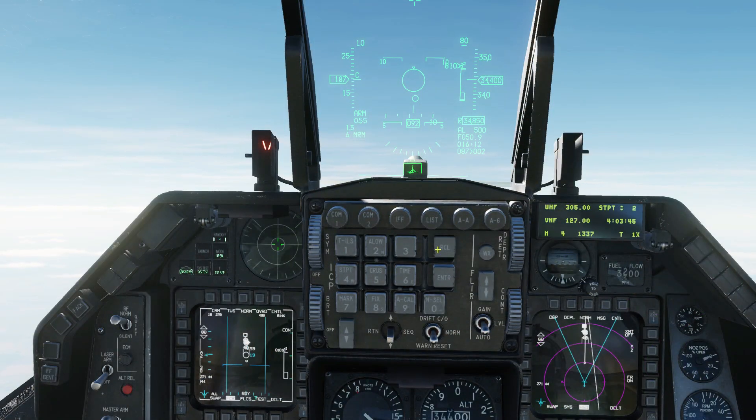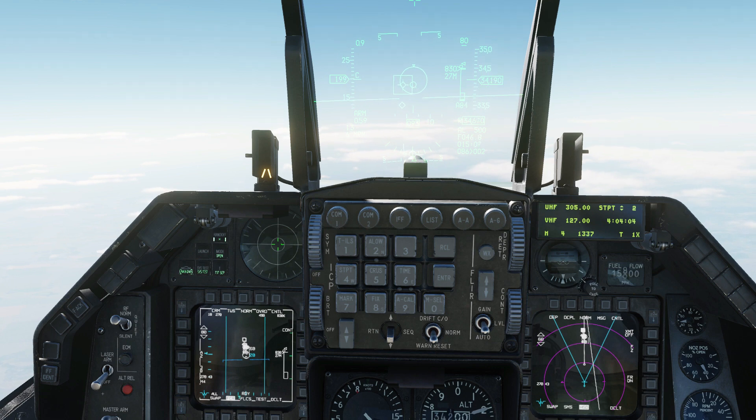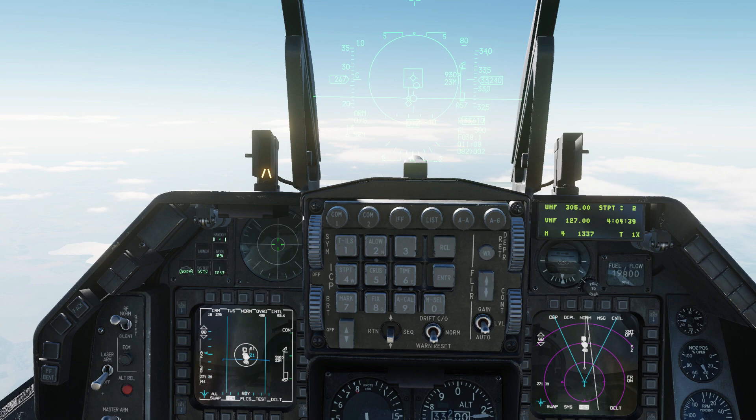The pair of circles in the centre of the HUD and the radar display represent your steering cue. We want to put the smaller circle inside the large one in order to fire the missile. The larger circle expands as we come within range. For better odds of a kill, we're going to wait for our target to come closer to the no-escape zone. That should do us.